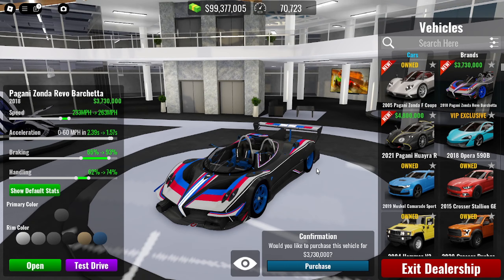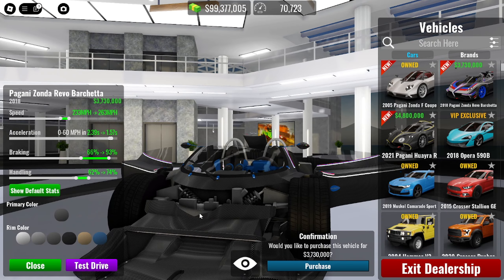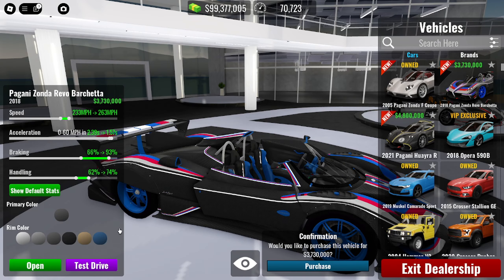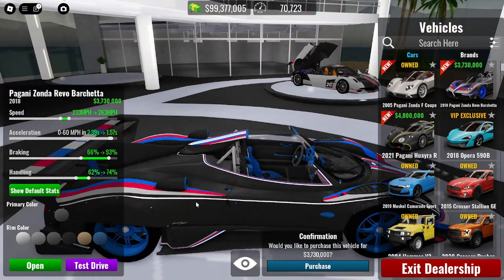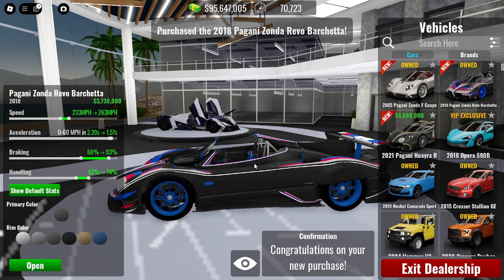The next car is the Pagani Zonda Revú Barchetta. When you press open, the headlights and the back disappear entirely — which is a bit weird. This one is 3.7 million, top speed 263 mph, handling 74%. That's not bad compared to the previous one.